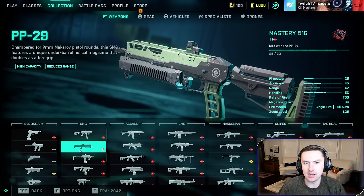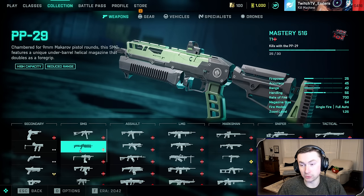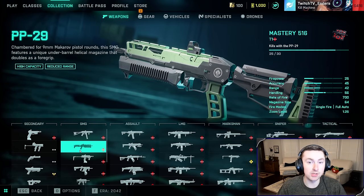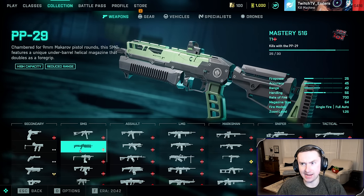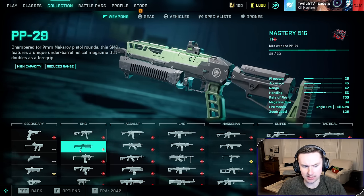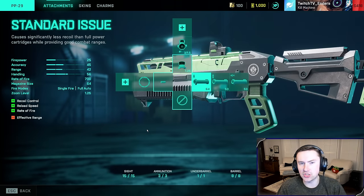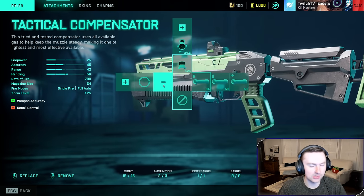The PP29 is one of the best guns in the game literally since launch. If you guys remember when the game released, the PP29 was one of the only weapons that could actually hit someone — I mean that literally, because I think spread and hit reg was so bugged that the PP29 was essentially the only usable weapon. It's just a great jack-of-all-trades weapon that does everything well.